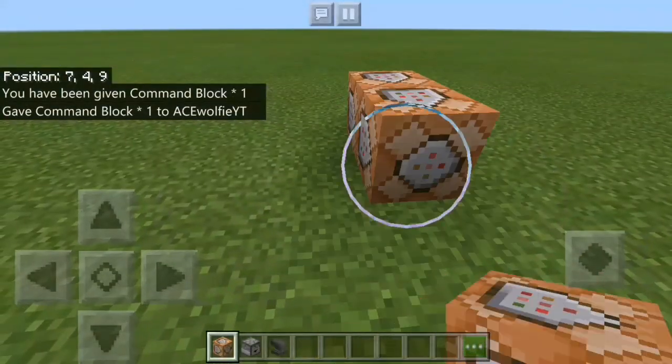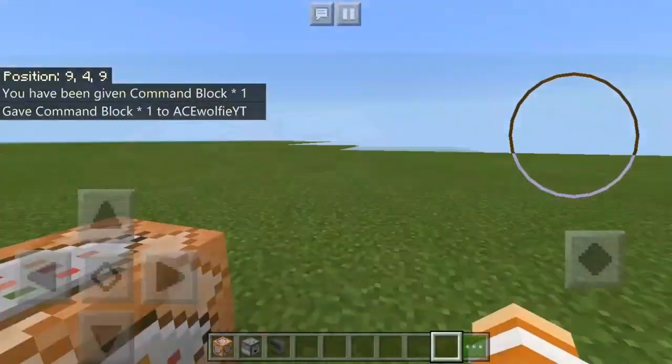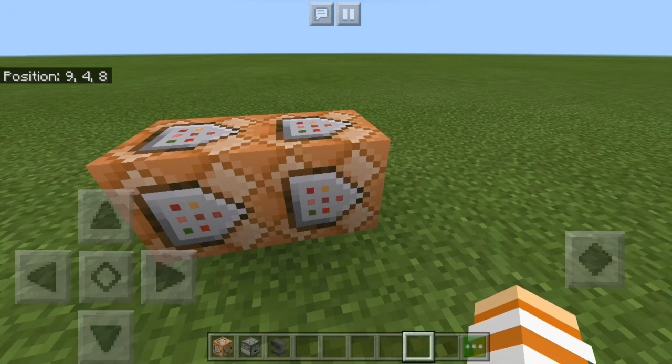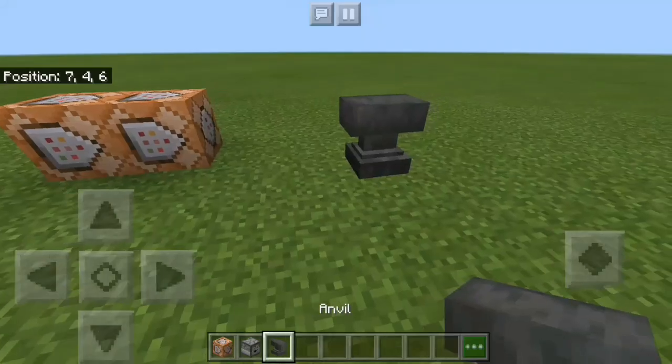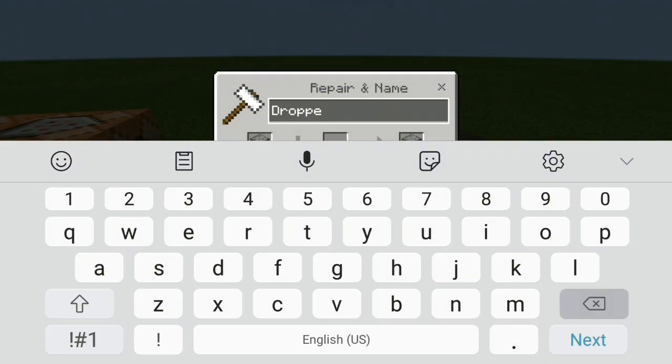After that, you have to put your command block like this and facing that way. And yeah, after that you have to take the anvil and put it down and name your dropper. Name it 'Crafting Table' — so let's name it with a capital letter: Crafting Table.